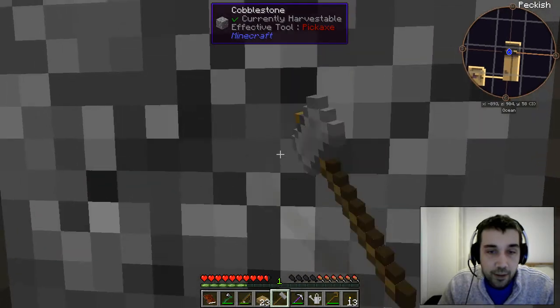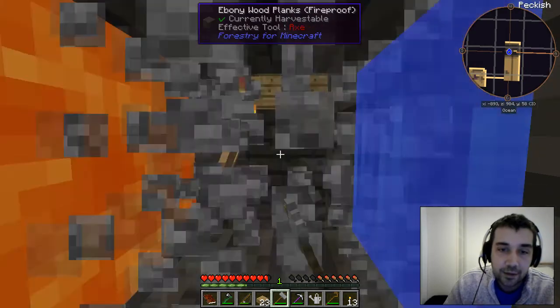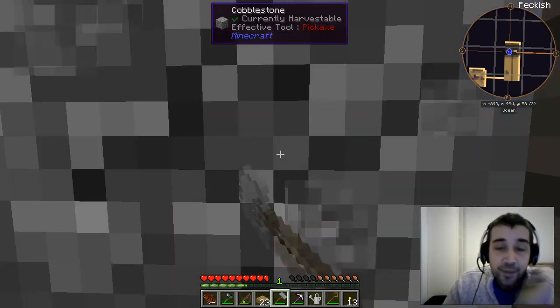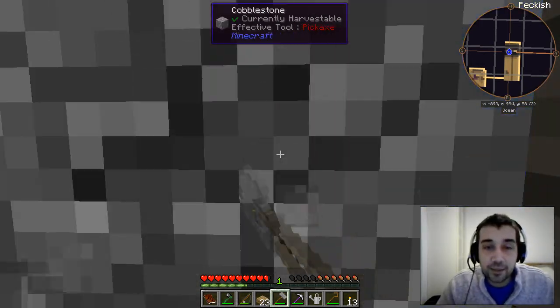A stone hammer does this almost in perfect timing with the ticks of the lava gen. So even if you upgrade to an iron hammer, you're not really going to get cobblestone any faster than this, because it's limited by the ticks of the cobble gen.